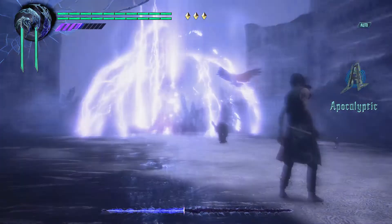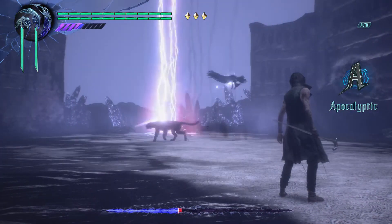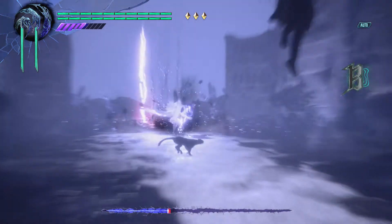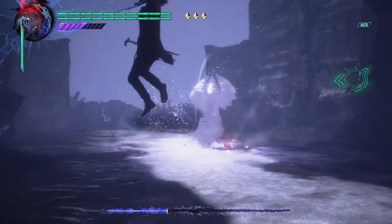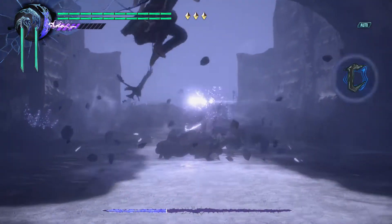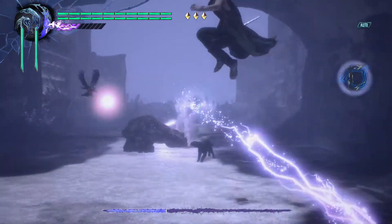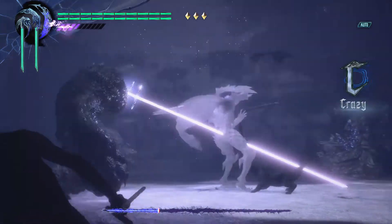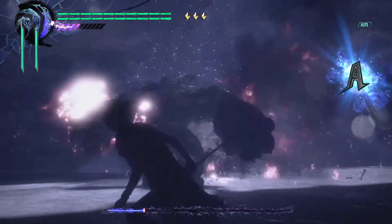So it's worth having auto-assist on this mission if you're prepared to dodge. I'm just jumping around while he's shooting, then I get the Devil Trigger back up, summon Nightmare, and this is going to end the fight.